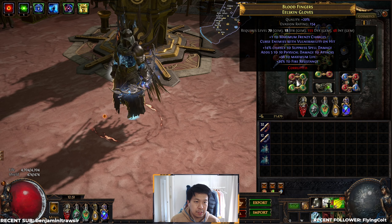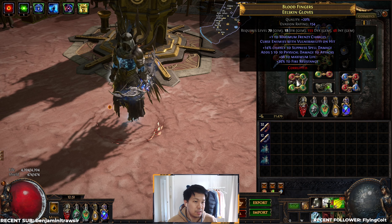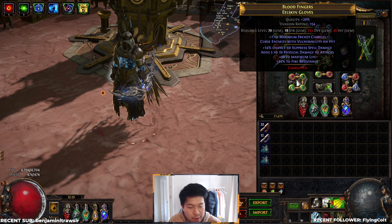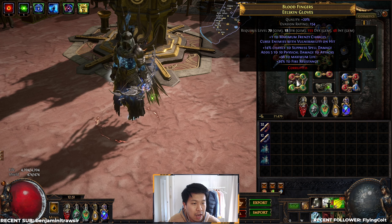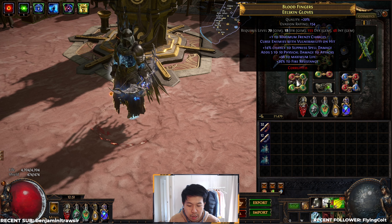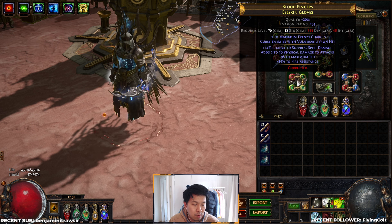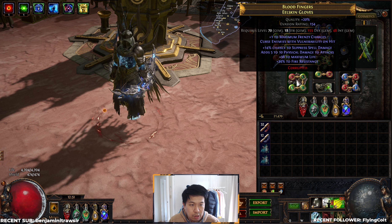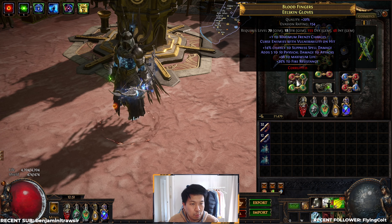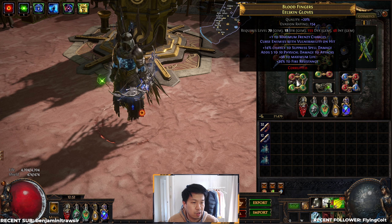Our gloves are really cool — made possible with the recombinator this league. This is a plus-one max frenzy, cursed with vulnerability on hit, with spell suppression, life, and resistance. These gloves are incredibly rare without the recombinator. If you don't want to go through the effort of recombinating, you can easily use Hands of the High Templar with a double corrupt for max frenzy and vulnerability. Making these gloves isn't a huge issue — the bottleneck is mainly getting the bases of plus-one max frenzy and vulnerability to recombine. They're a really good pair for helping cap suppression.